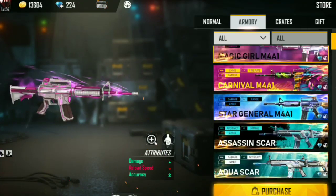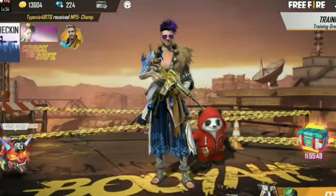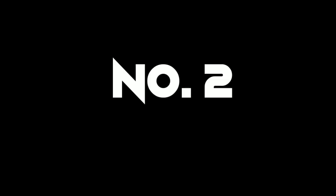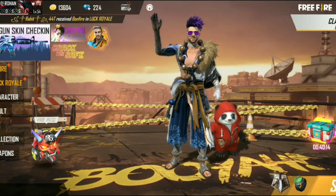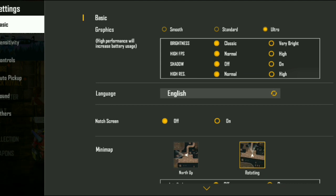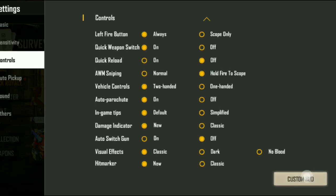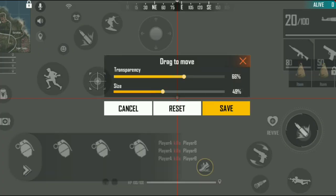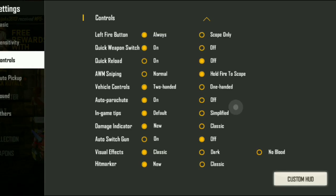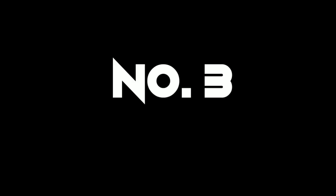Tip number 2 is Sensitivity. Your drag will be very fast and your aim movement will also be very fast. So always keep your sensitivity at 100.